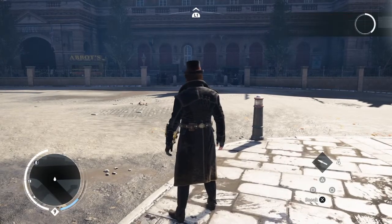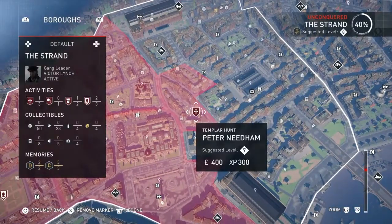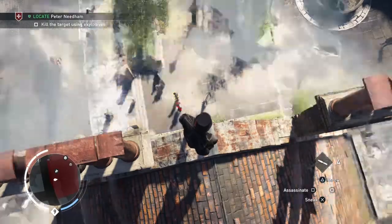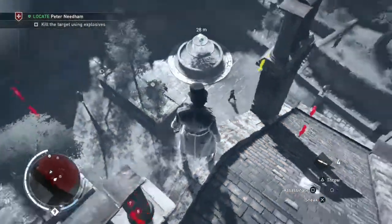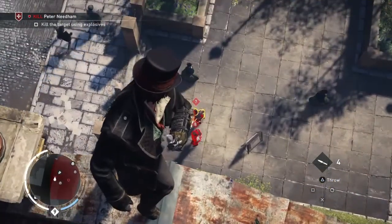I didn't actually show you the way to get to it, but basically you just want to go to a building fairly near where he is and then you'll see where you are. He is walking around in this area here. The optional objective here is to kill him with explosives.